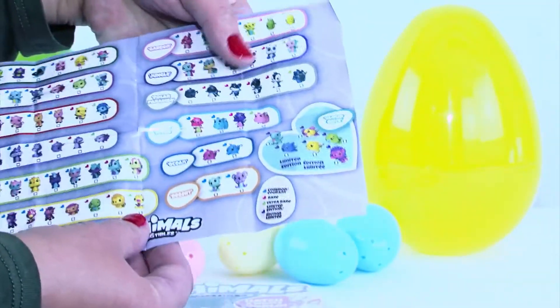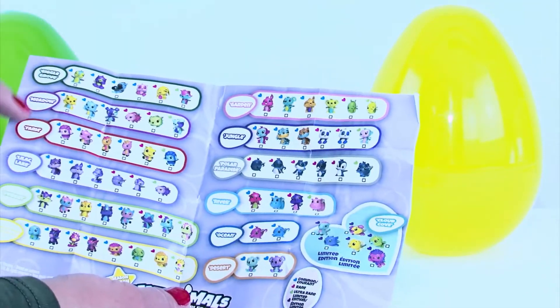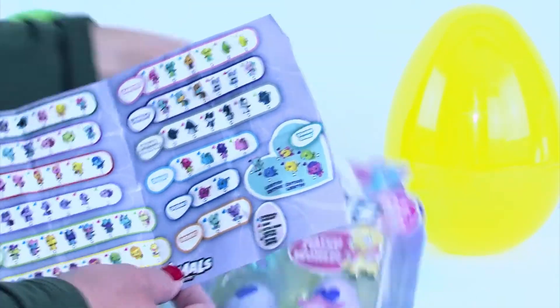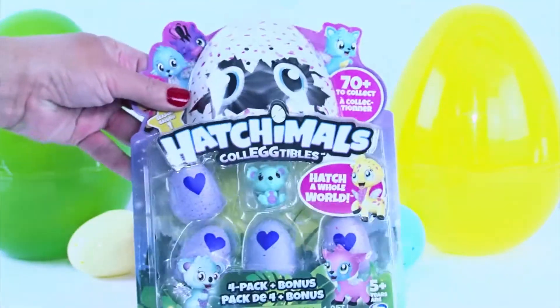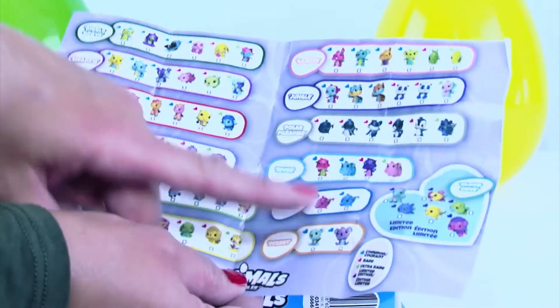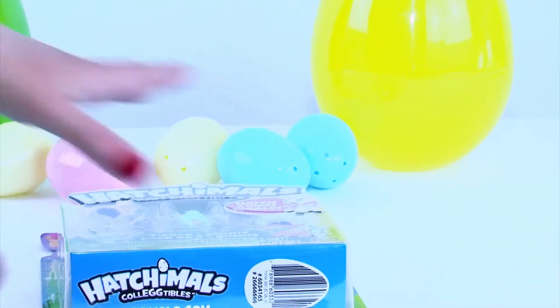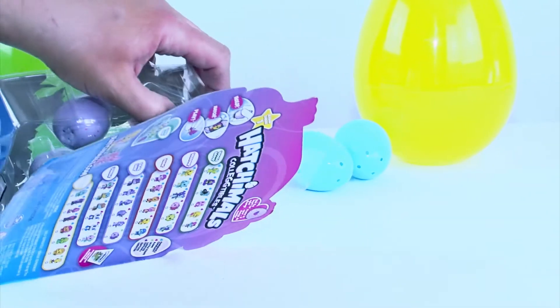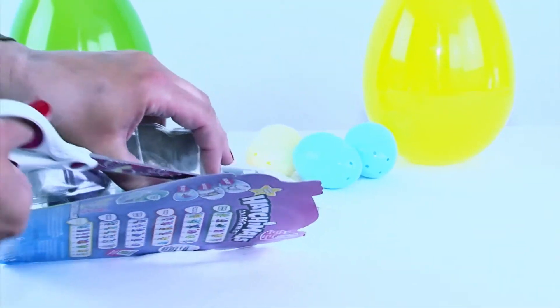On the back, like I said, they have all the different animals and what area they come from — super cute. If you look at our package before we get into it, we do have one already showing, and that one comes from the desert. So we can already check that one off. Let's get into the package and pull out these eggs.